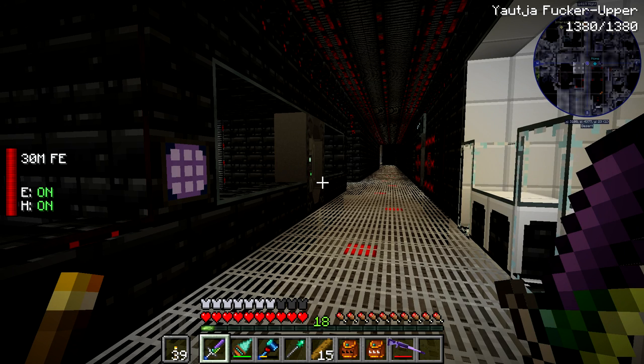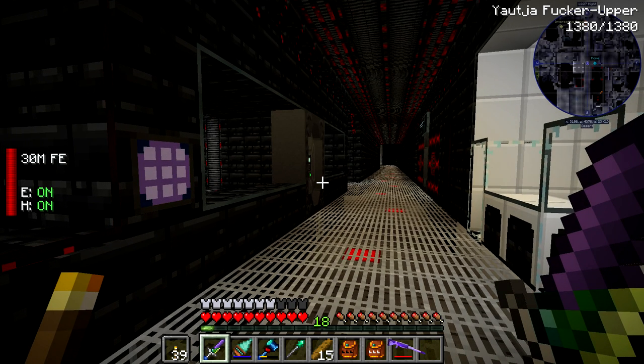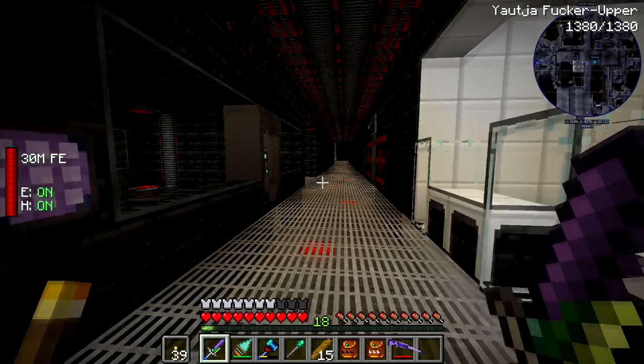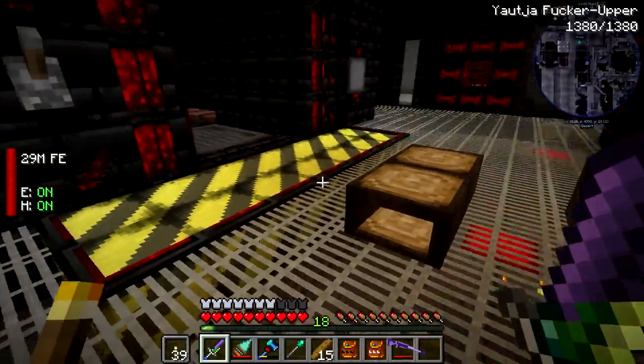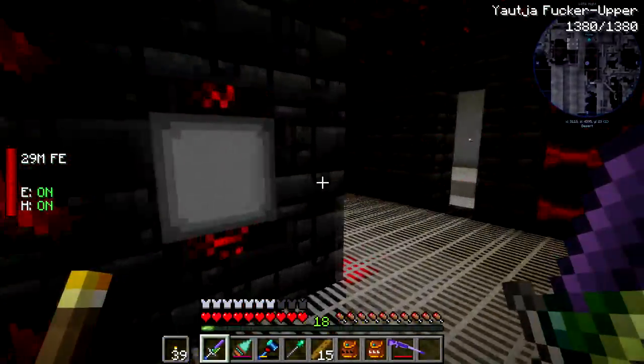I wanted to make an impregnation chamber. I am sick of getting impregnated — I have PTSD when it comes to facehuggers and I don't want to go near them. I want to create a chamber that pushes the egg in while I'm standing like 20 blocks away, because I don't want anything to do with facehuggers anymore. I've had enough heart attacks over the past few years with these things.